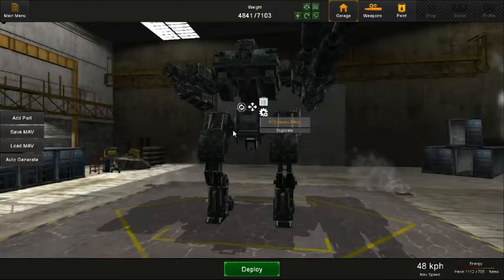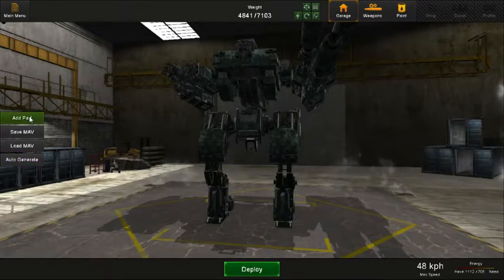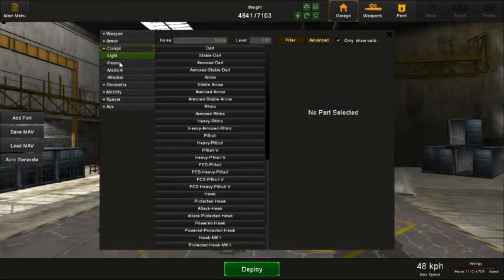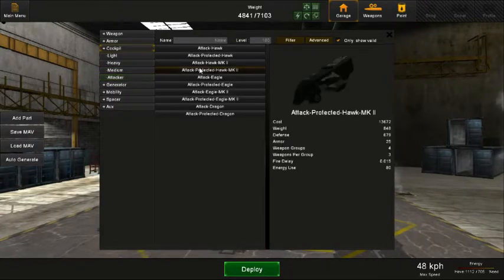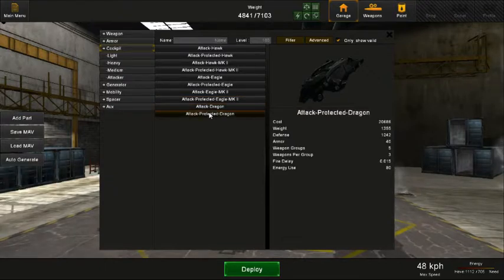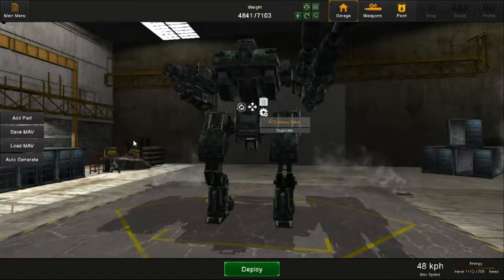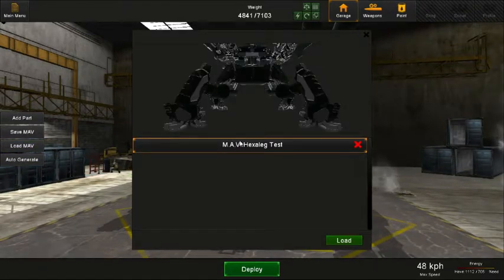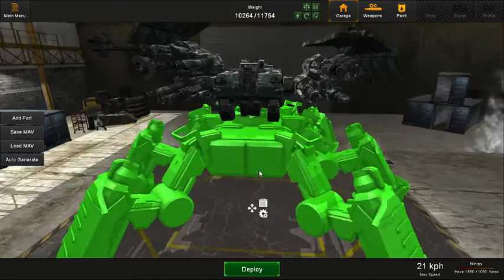My focus for this video is going to be the hexapods. Also released today — the 20th of November — Bomb Dog released a new update which added new cockpits. Before, the cockpits were light, heavy, and medium; they just added the attacker type. I don't know what they do yet. This is going to be a mixture of showing off the hexapods and testing the attacker cockpit, which I have not tested yet. Here's my hexapod loadout — this is what it looks like.